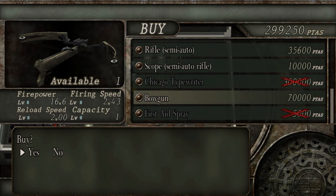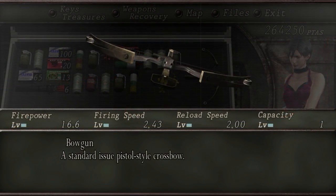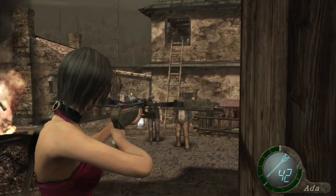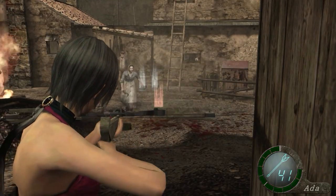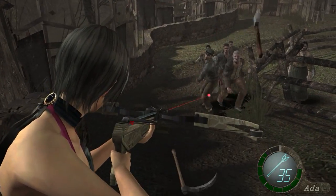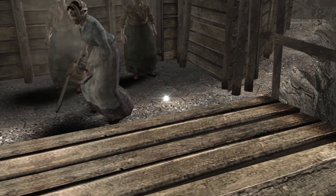The final weapon is the Bowgun. The Bowgun is exclusive to Ada and her campaign, Separate Ways. This weapon fires crossbolts that explode on impact. It is first available to purchase in Chapter 3 for 70,000 pesetas. You cannot upgrade this weapon, just like you cannot upgrade any weapon in Separate Ways, so the stats are final. The firepower is 16.6, firing speed is 2.43 seconds, reloading speed is 2 seconds, and the capacity holds one bolt at a time.